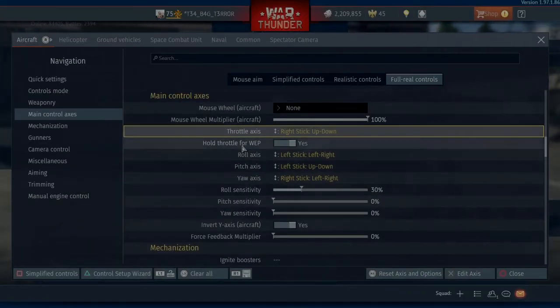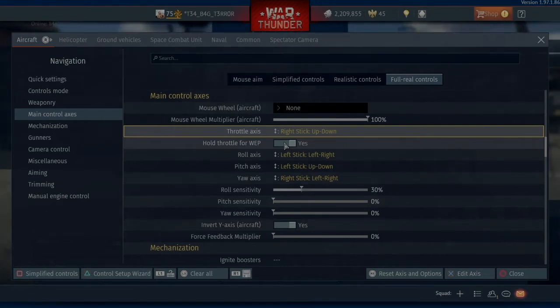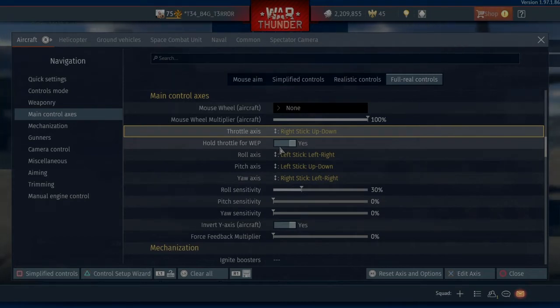Also for Hold Throttle for WEP, select that for yes as well. What that will allow you to do is move your stick all the way up to 100% throttle, and then you can let go of it because you've selected relative control. But when you hold forward on the stick, you'll go into War Emergency Power, and that works really well for me.